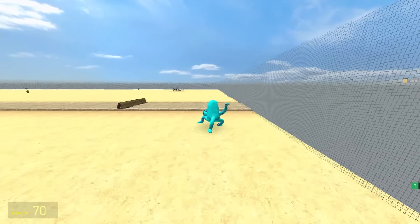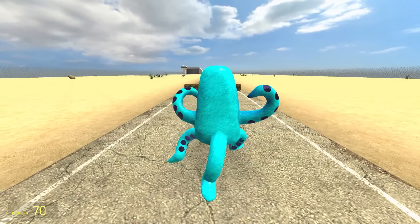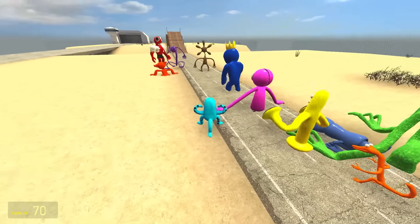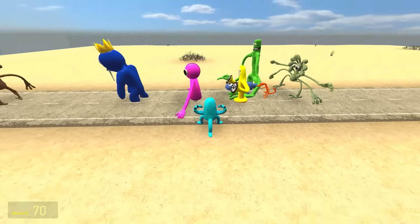Up next is Cyan - look how he runs, he's got three legs, he's got a massive advantage. Let's get him jumping. He's gone high, he's gone far, and he's just behind Magenta. But for the Blues, he's in second place, ahead of Indigo.